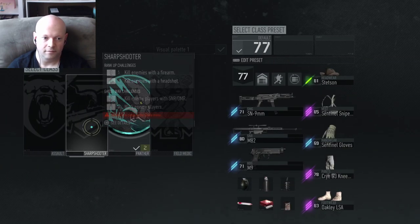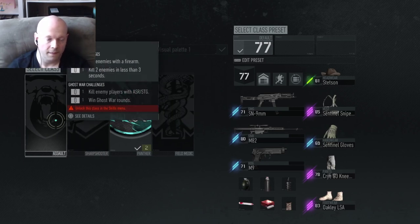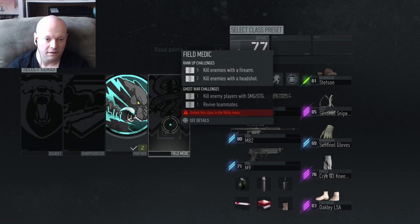Boom, that's it — you're done like a nice pizza pie. You click it and you're that other class. And while you're at it, you can see what you need to rank up for your next challenge to actually rank up your class.